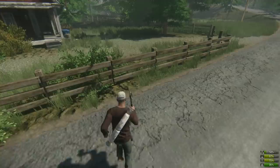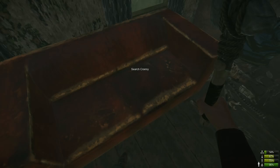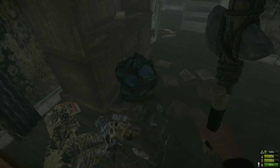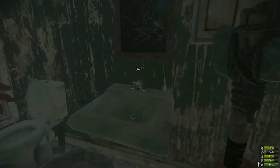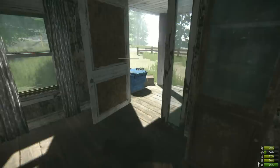Crannies are extremely great for ammo. Anywhere you see a cranny, remember it has a very high percentage of giving you ammunition for guns as well as other items. On a populated server, a lot of places will already be looted, giving you a completely different experience — on empty servers most spawns are active. It looks like these areas have already been searched, so let's move on.